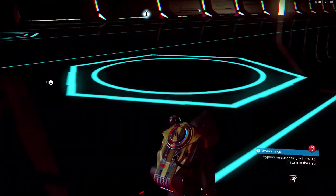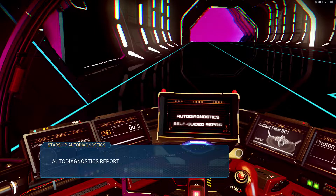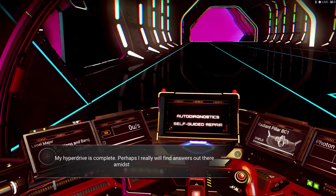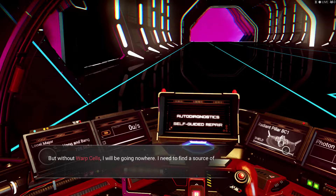Return to the ship — we're going to return to the ship. Hyperdrive successfully installed, but without warp cells I'll be going nowhere. I need to find a source of antimatter.